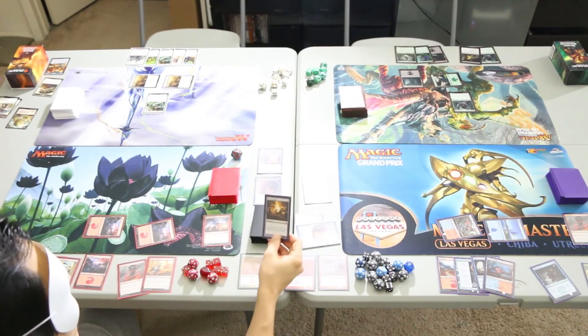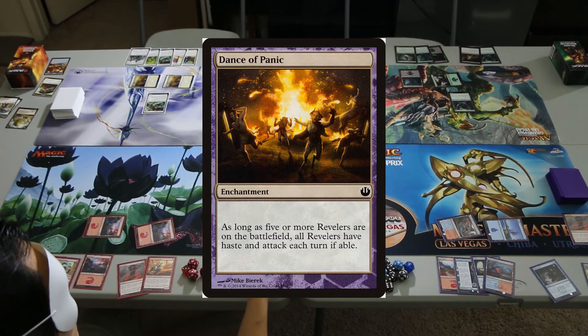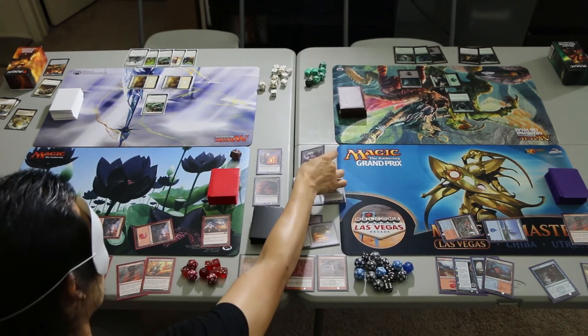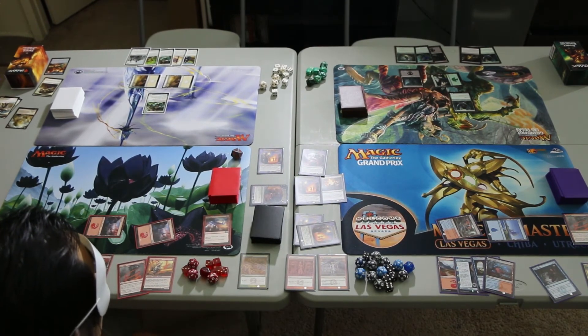We pass to Xenagos, who casts the top two cards. The first is Dance of Panic — as long as there are 5 or more Revelers on the battlefield, all Revelers have haste and attack each turn if able. The second is an Ecstatic Piper, a 2/2 Satyr Reveler — whenever it enters the battlefield, Xenagos' Ascendant attacks this turn if able. Xenagos' Ascendant is able, so he'll attack. We take all 6 damage and go to 14.